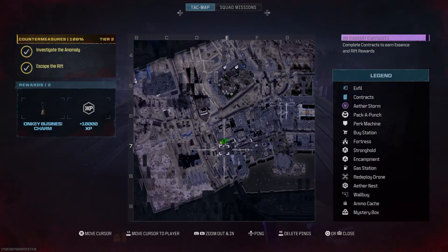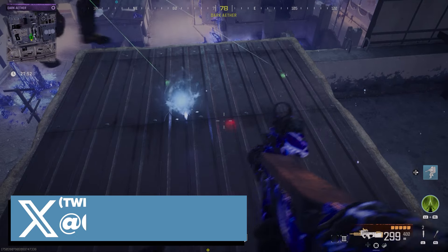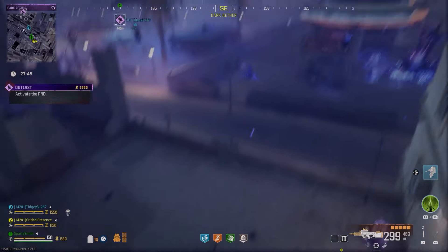What's up guys, Smith here from gamersheroes.com. A real quick guide today on Call of Duty Modern Warfare Zombies on where to find the dark aether missions for the new rift, so you can get the elder sigil to get back into the next level of rift.